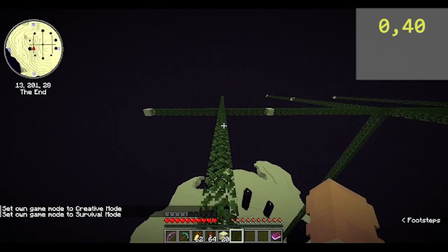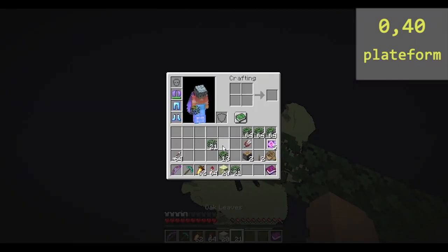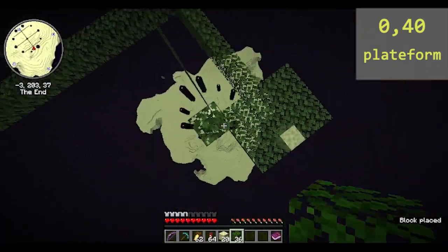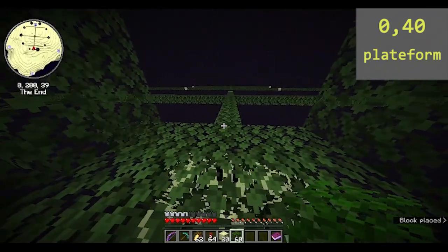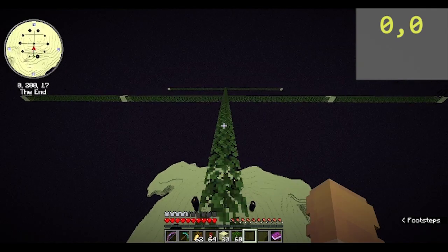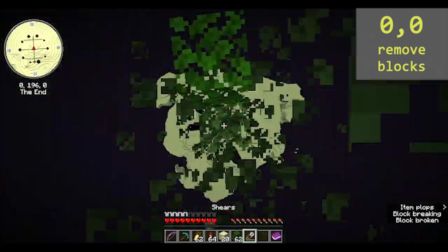Next, go to 0,40. Build a platform here, which will be very useful later. Then go to 0,0 and remove all the blocks at these coords, all the way back down to the end portal.